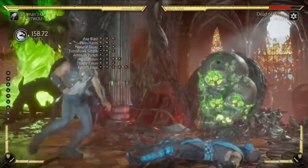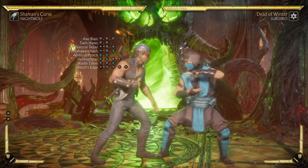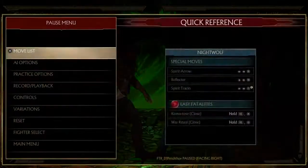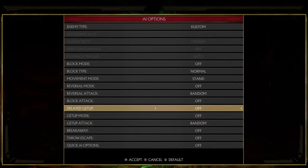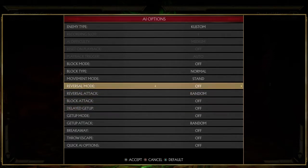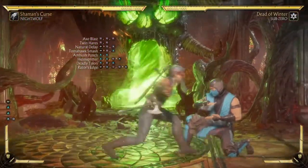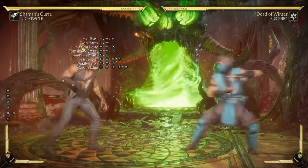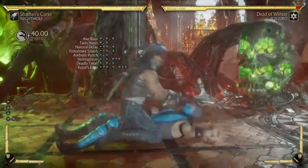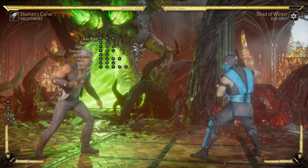Razor's edge gives you 19% easy. Back-three-four-one-three gives 15%. Peep game — that last hit is a throw, so if your opponent ducks or blocks, they're still getting grabbed because it counts as a throw. The only way your opponent can get out is to duck it, jump, or short hop. They can actually duck it since it's counted as a throw, so you can get D2'd out of it. If they duck or short hop, you're getting punished bad.